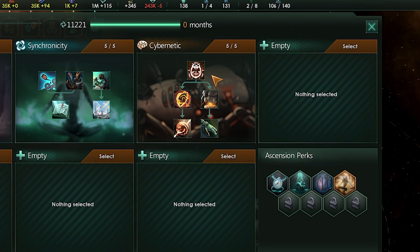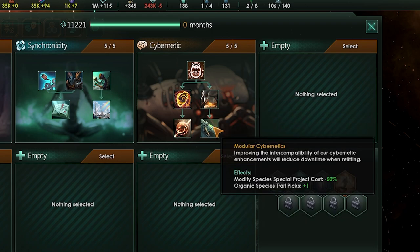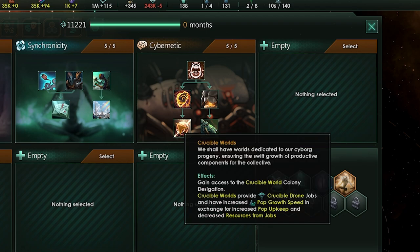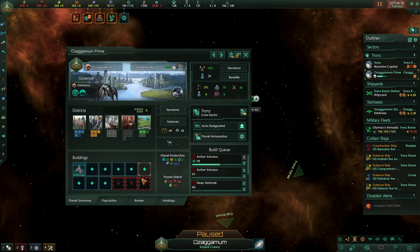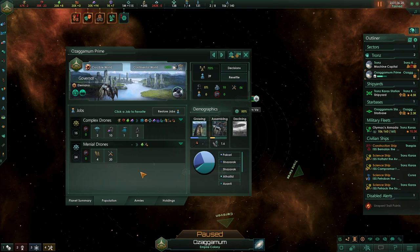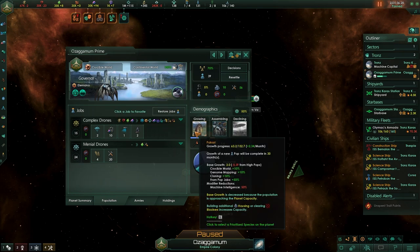The other nodes are basically the same as standard cybernetic except for one. Where standard cyborg empires unlock the assembly standards policy, Driven Assimilators instead get something new called crucible worlds. Crucible worlds are very interesting — you gain access to a crucible world colony designation, though it's actually a decision you make on the planet itself. It gives you special new drones on the planet that produce a rather crazy output in terms of pop growth. No longer focused on generating robots, it's all about growing cyborgs which you can then distribute throughout your empire.